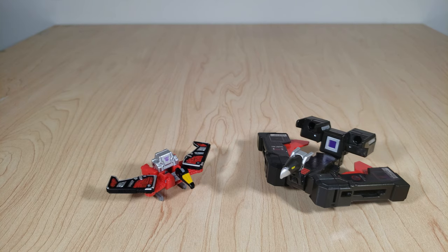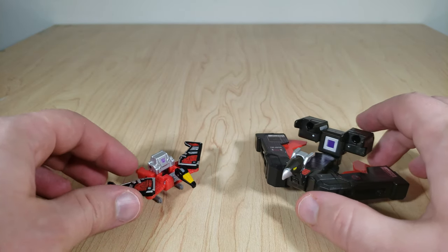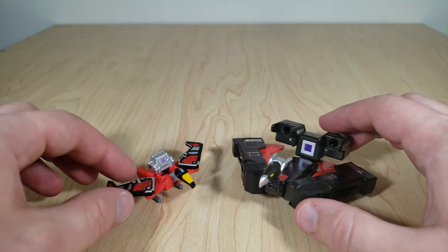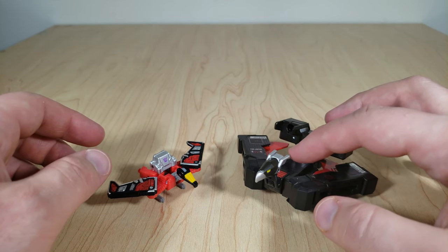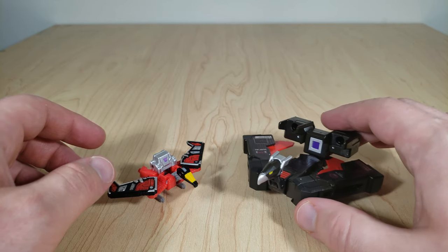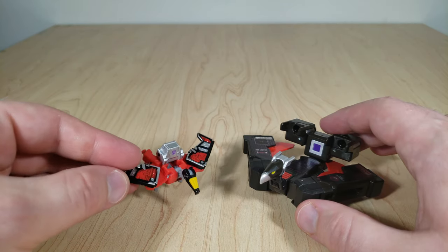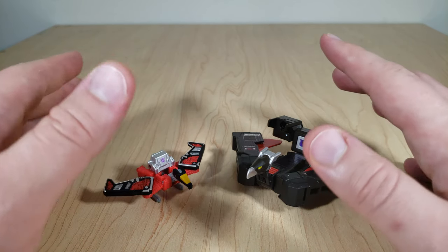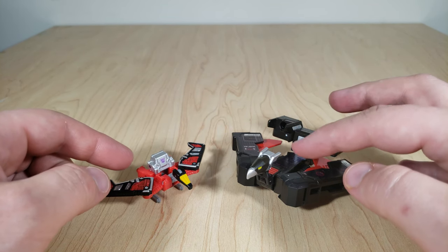Here's Laserbeak alongside his Titans Return version. He's significantly smaller — the size of a Micro Master, whereas the Titans Return version is a Legends-sized toy, where one basically equals two of these from a price point perspective. One thing you'll notice is the older Laserbeak has a lot more black on him — almost completely black with just some red and silver accents — whereas this guy shows a lot more red. Neither one is really perfect when it comes to the color ratio for mimicking Laserbeak's cartoon model: this one has a bit too much red, and the older one doesn't have nearly enough.